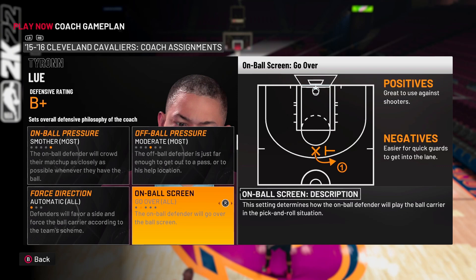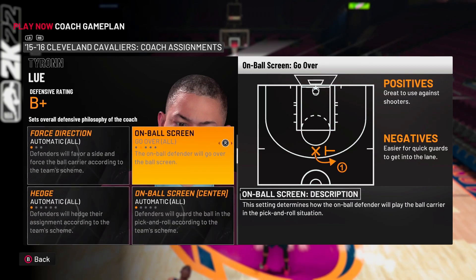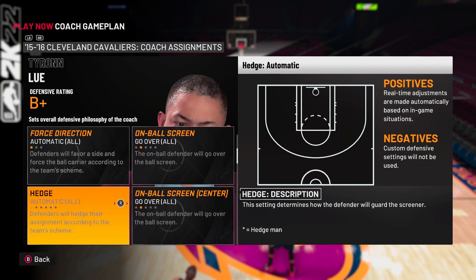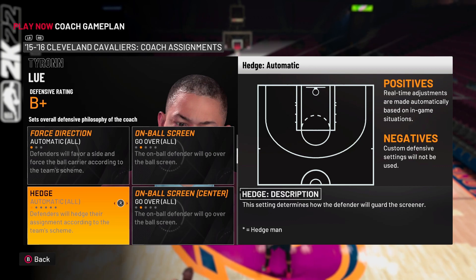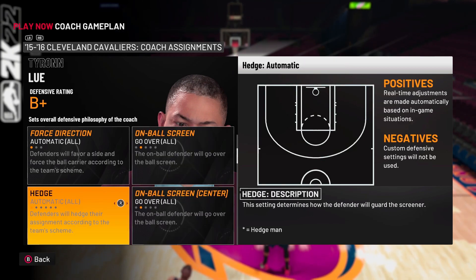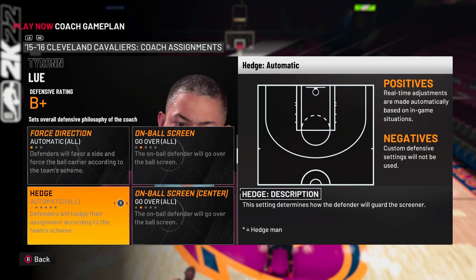Now back to the original settings. For on-ball screen, I always put it on Go Over — no matter what, always Go Over. Unless it's somebody like Giannis who can't shoot threes, but even then Go Over is probably best. On-ball screen center I also have on Go Over. I've been using these settings since 2K came out and they've been working. You might have to make in-game adjustments since every person plays differently, but these settings can get you force quits and help games go faster.